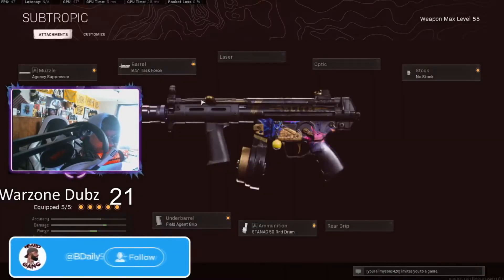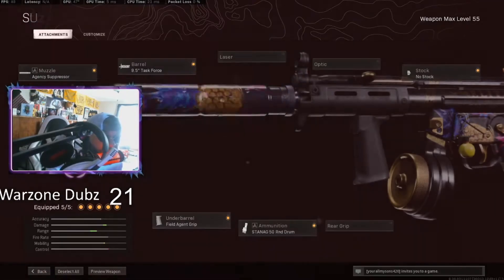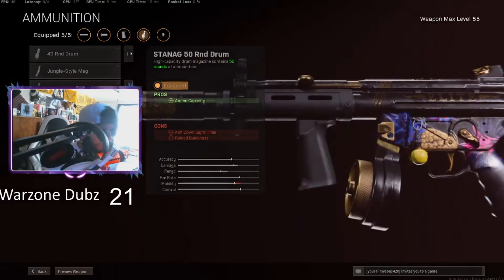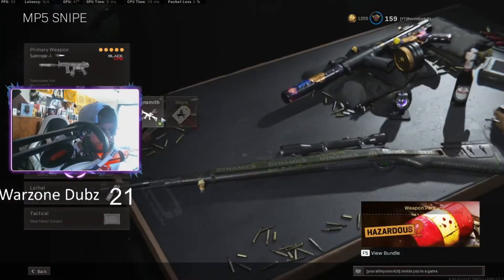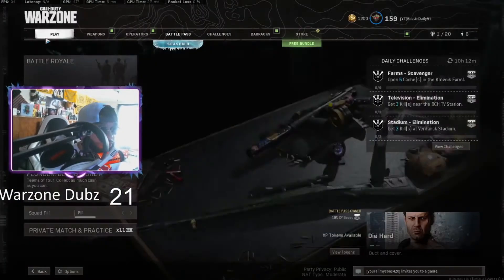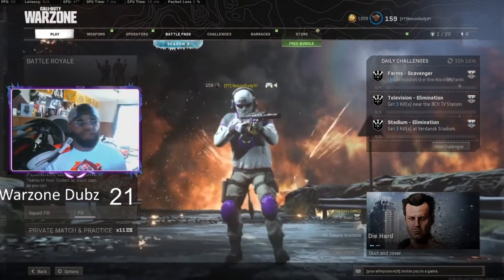The 9.5 task force barrel — that's what we're running with, man. It's just got a lot of pluses. We're not using the laser, we're not using the optic, but we are using the nose stock — I love this on this gun — and the field agent foregrip, because the gun does see a lot of recoil. But this is the fastest killing SMG up close. You're not going to lose with this gun. And the 50-round drum mag. Then we got the CAR as the secondary. Hope you guys enjoy the gameplay. Today is a double upload day — let's get it!